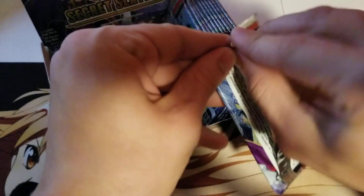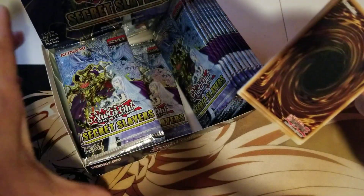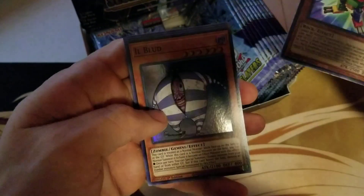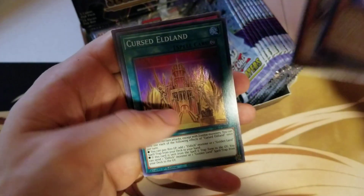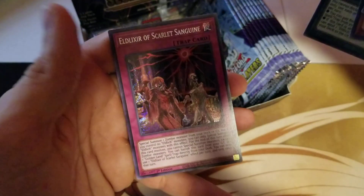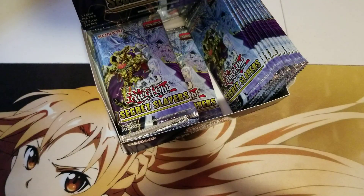Alright, first pack. I believe it's Adamantipator Researcher — it's one of the ones we're looking for. Let's see: Block Dragon, Ill Blood, Talia Princess of Cherry Blossoms, Cursed Eldland, and Eldlixir of Scarlet Sanguine. So there's one of the first Eldlixirs.